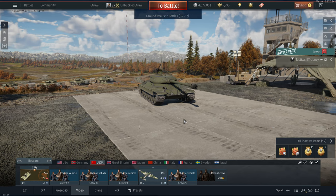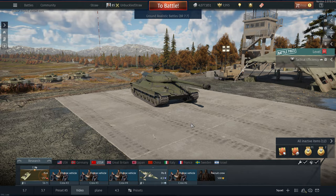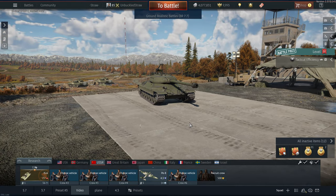Essentially, this thing's really, really overpowered. Imagine at a full down-tier — you just will wipe the floor. But if it's an up-tier, you are kind of cooked because against dart shells this thing cannot withstand itself. But going against tanks that don't shoot APDS or dart shells, as I like to call them, this thing is basically indestructible and has a good cannon and good-ish mobility.